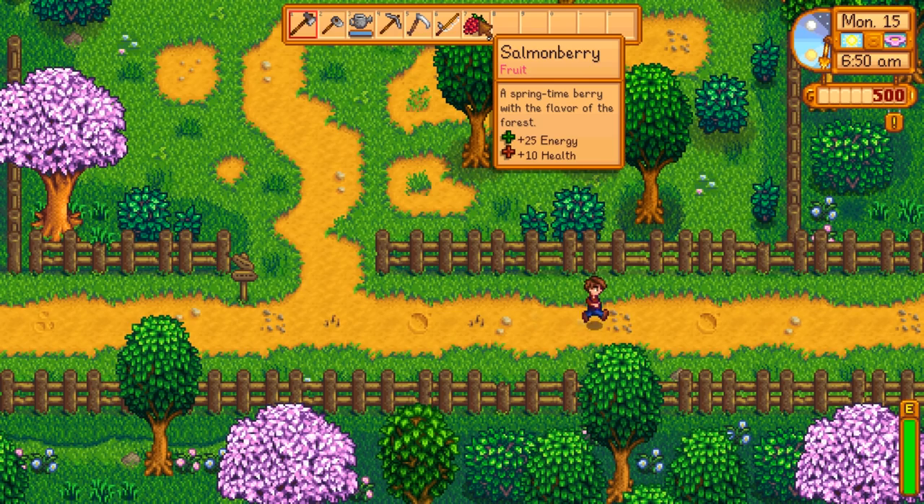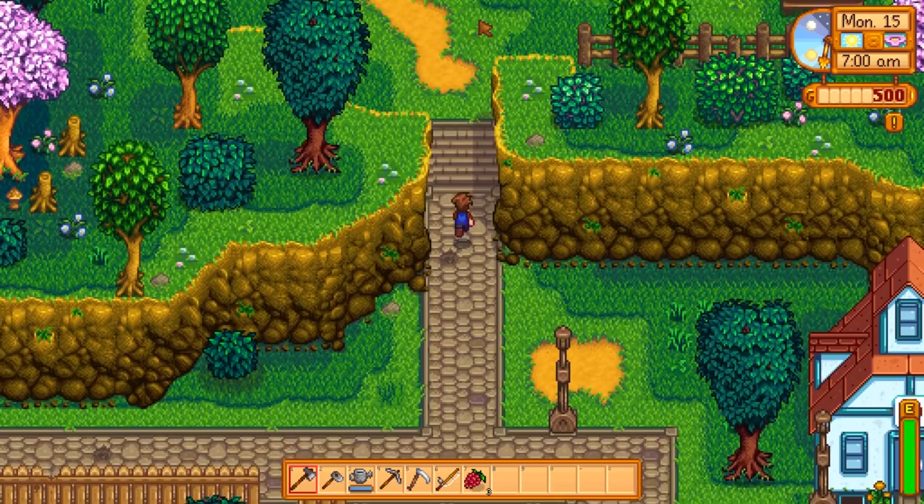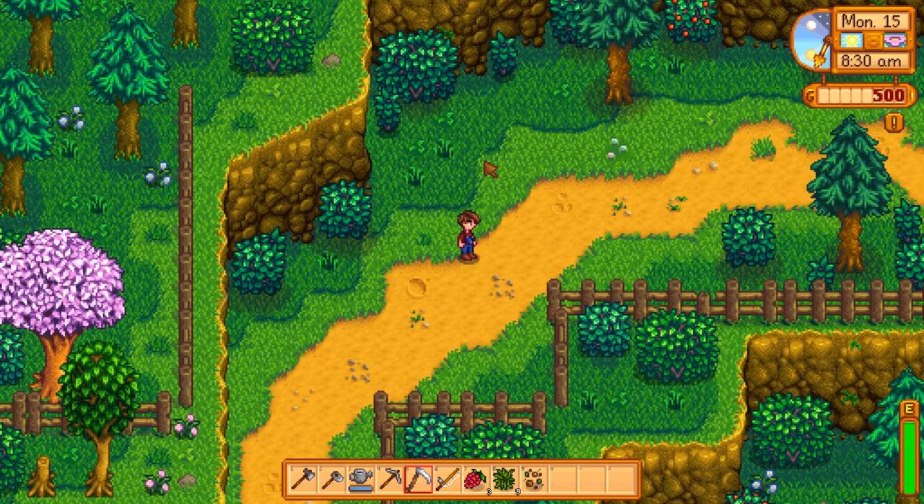Every time you level up your foraging skill, you will increase your axe proficiency by just a little bit. By the time you're all the way to level 10, you use one less energy to swing your axe — instead of using two energy, you need one. That's entirely not worth it, but it's a little bit of a help, so whatever.